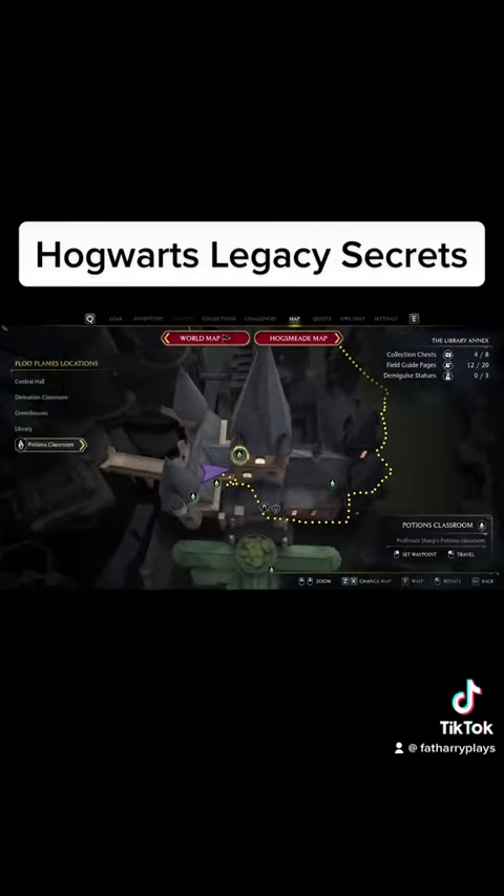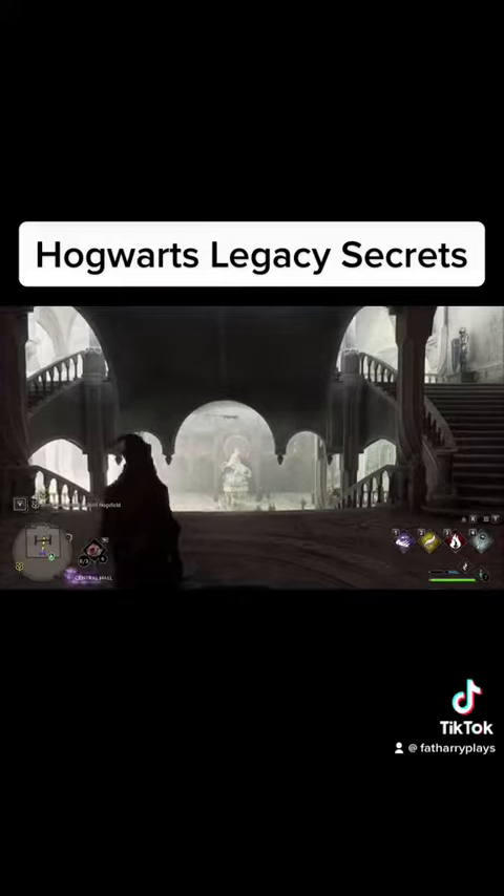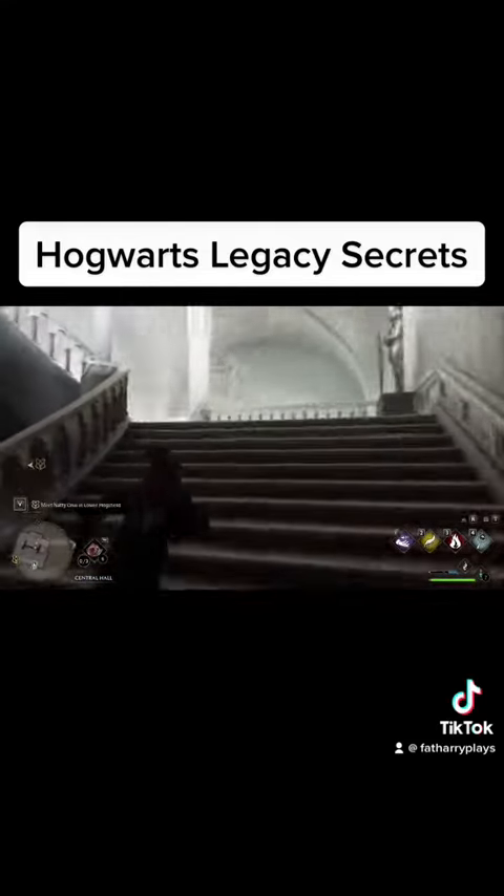First, open up your map and go to the flag labeled the Library Annex. Click on Central Hall. When you spawn in, go up the stairs and go out the door.